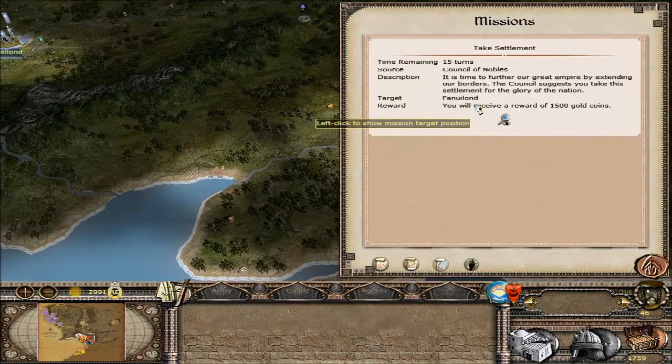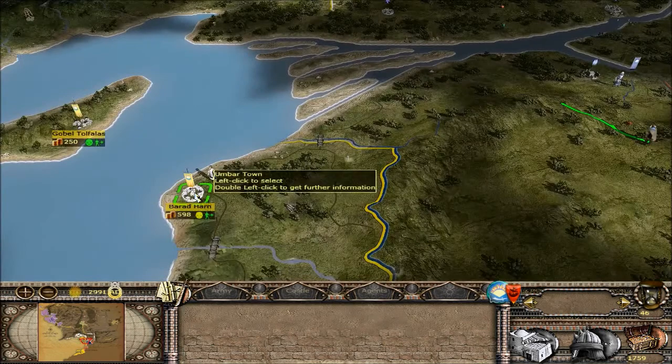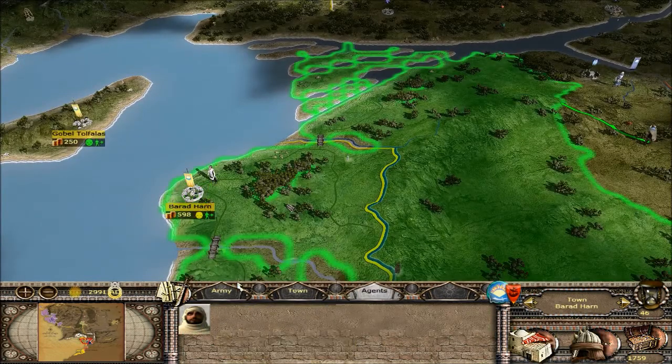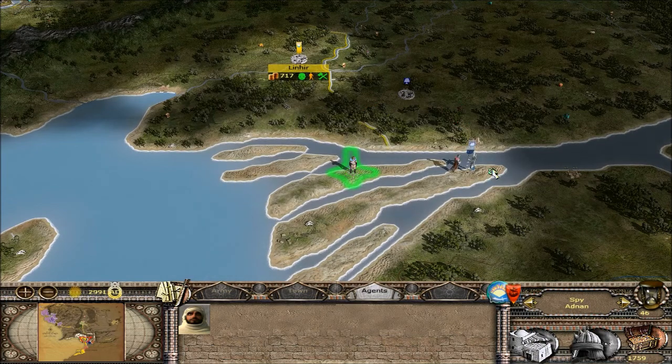Relations improved with Dunland. What were we going to get out of that? 1500 coins. We have a new spy down here — let's send him up this way and take a look at this place to see what we're going to be dealing with.